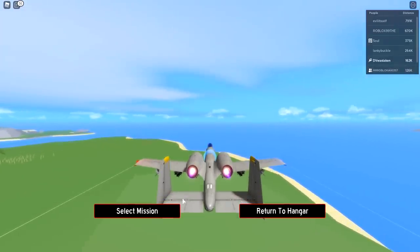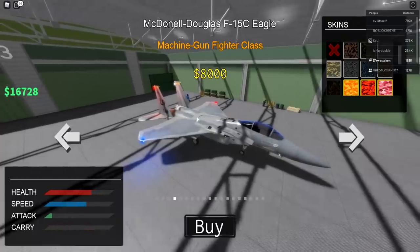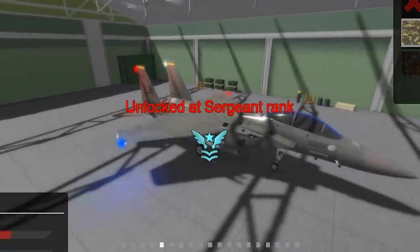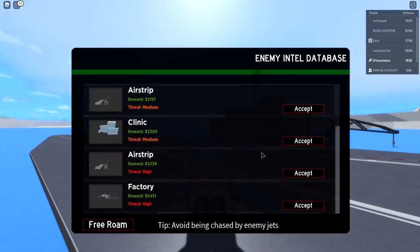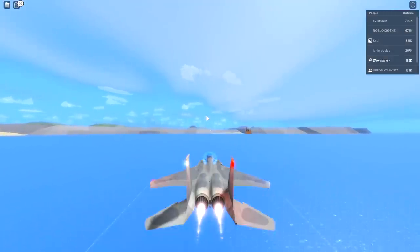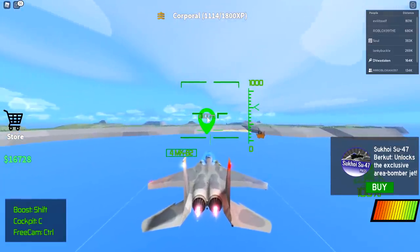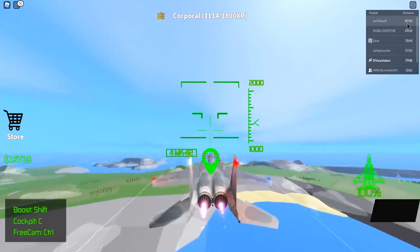Let's unlock the next plane for 8,000 — the machine gun fighter class. These are all just XP rank unlocks. This one looks kind of weak — the stats aren't great compared to the game pass ones. It doesn't have any payload so it's 100% machine gun. This one's pretty far away — one player has 800,000 distance. I think I can catch up with a faster jet. We only need about 700 more for Corporal rank.